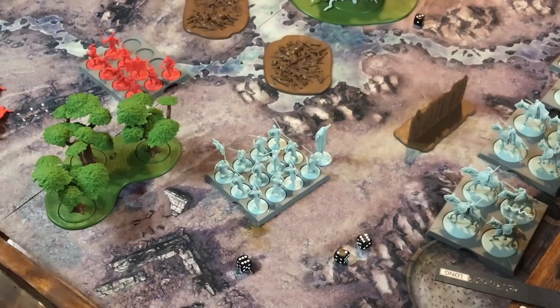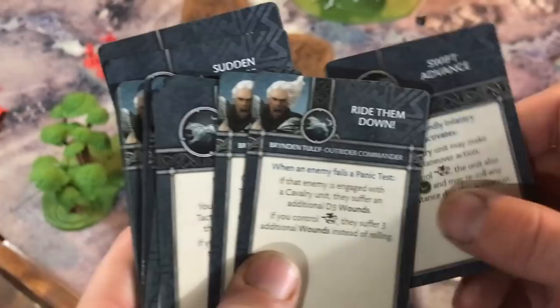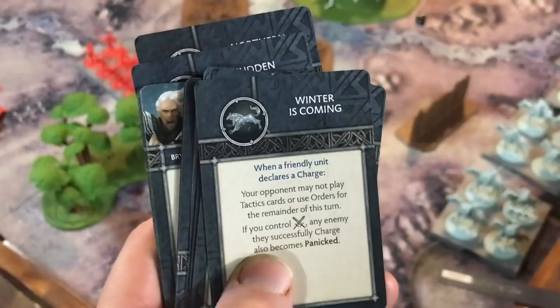All the tactics cards tell you the triggers at the top and what the power does. When you control the tactics board by sending a non-combat unit to claim a tactic zone, you get the extra bonus. So that's how the game plays. It's a miniatures game, but it very much plays like a board game — it's got the simplicity of a board game feel.